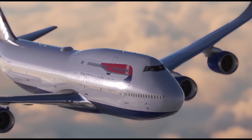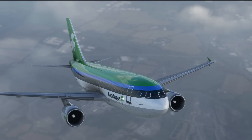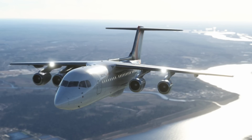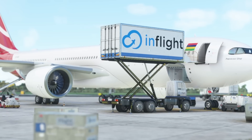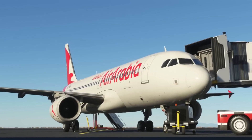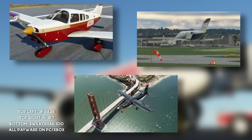Luckily there is plenty to choose from — from the freeware IniBuilds A310 available on all Flight Sim platforms, to the wonderful payware 737 by PMDG and the BAE 146 by JustFlight, with these two airliners both being available on PC and Xbox. PC pilots luck out with the freeware airliner add-ons, from the famous FlyByWire A320neo to the Headwind A330neo, as well as the most realistic aircraft on the sim at the moment, the Phoenix A320, which costs around £50 UK. There are also plenty of superb General Aviation and BizJet aircraft available.